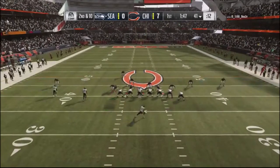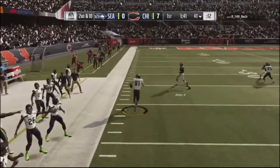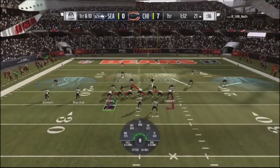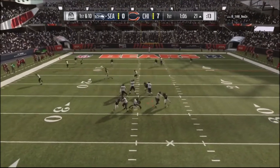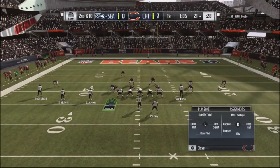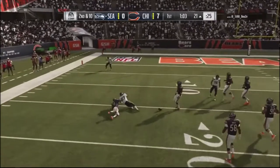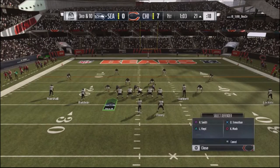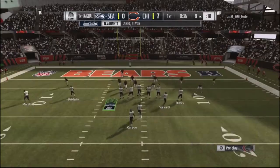I go into the sting blitz out of the 3-4 over, and the pressure comes in, but he hits a nice little crossing route. The downside of this blitz is that if he gets past your defensive backs, you're going to give up a big play, sometimes a touchdown — that's why I'm probably not going to use this as my base play anymore. Rokhan Smith smacks him in his face. Back to sting blitz — I was spamming this play. He throws outside, I get a pass defense. Third and ten, about a minute left in the first quarter. I go cover two and he hits the seam perfectly, getting a first down.